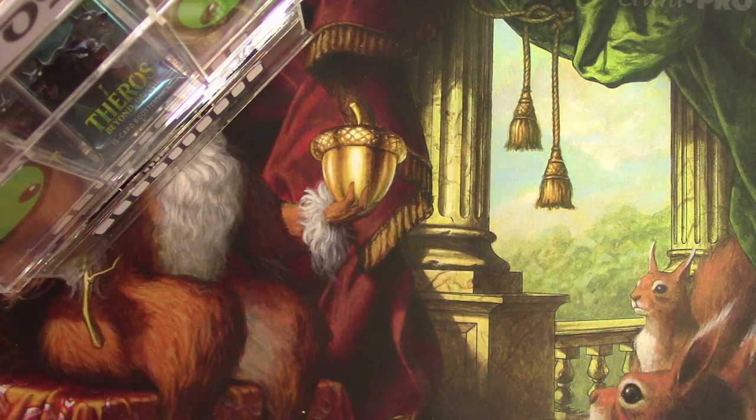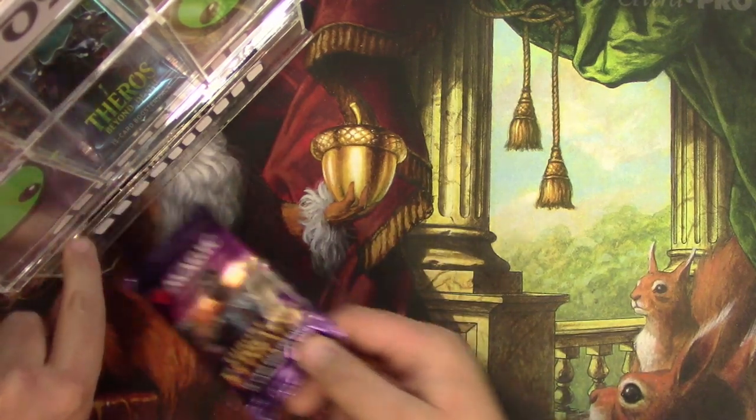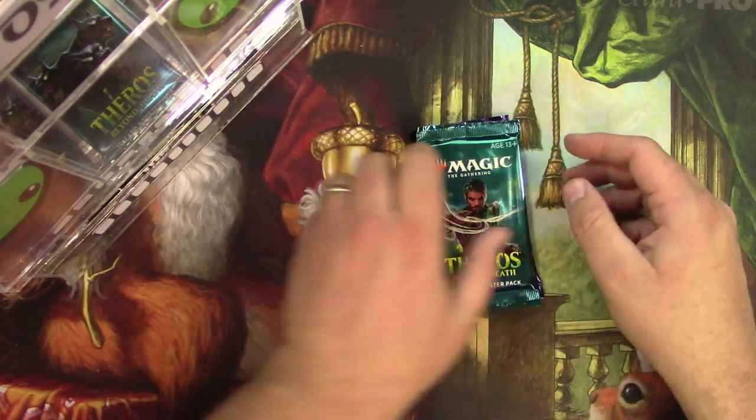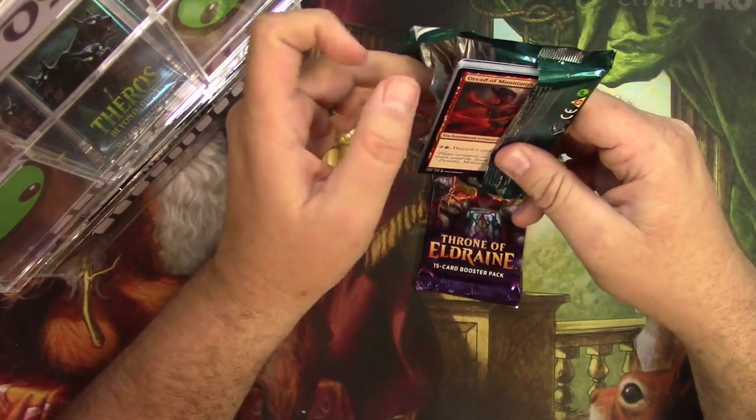Next up we got Jeremy Sprader, who's on the ten dollar level and is going to get two packs of standard: one pack of Theros and one pack of Throne of Eldraine. Good luck Jeremy.